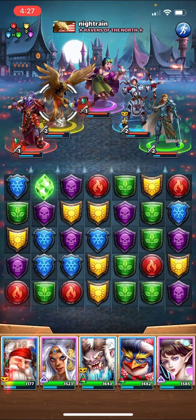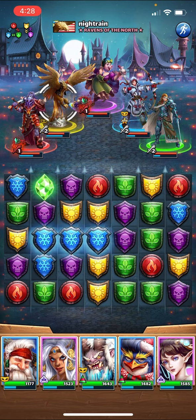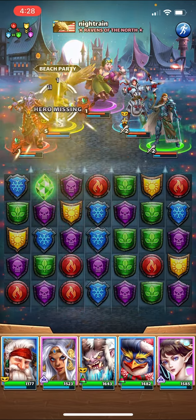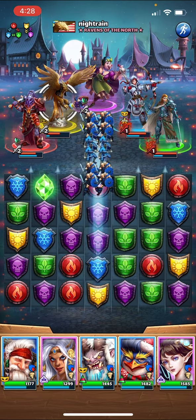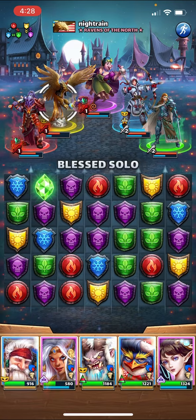One advantage White Rabbit has is mana speed — White Rabbit is fast speed whereas Costume Rock is average speed. However, I don't think that makes a huge difference. So we're looking at 261 per turn and minus 44% defense. We'll go for blues here and heal.